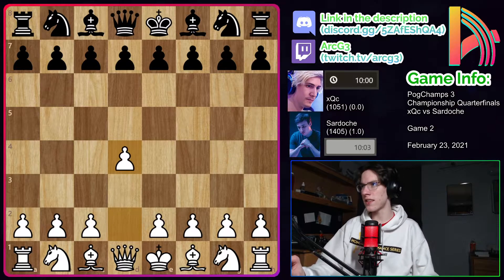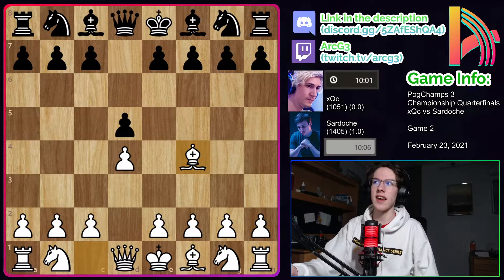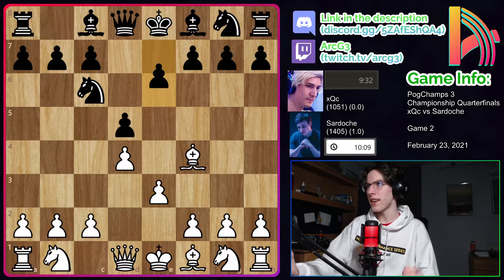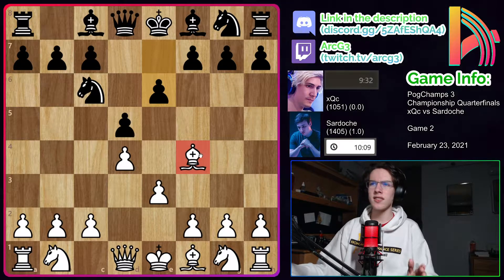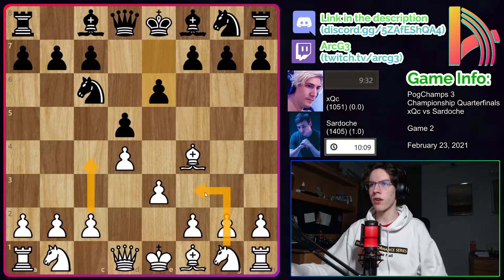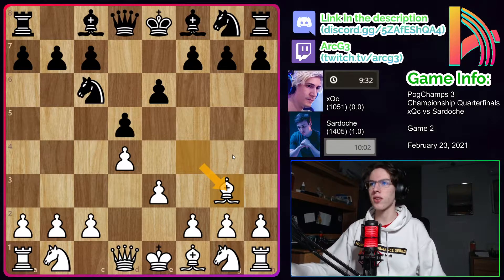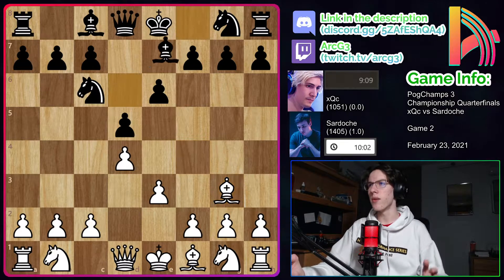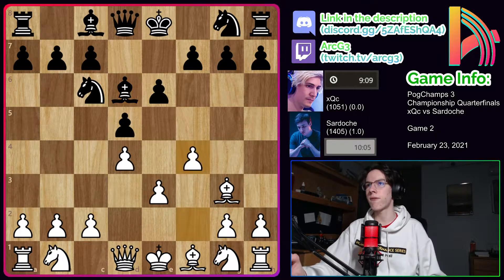Sardosh starts with D4, we have D5 from XQC, and Sardosh goes for a London system like he has been doing. We have Nc6 from XQC and E3 from Sardosh, E6, and now Bg3 from Sardosh. More active would have been a move like C4 or Nf3 instead of moving this bishop again. Bg3 is sort of part of the London setup, so it is a fine move — just not the most principled.